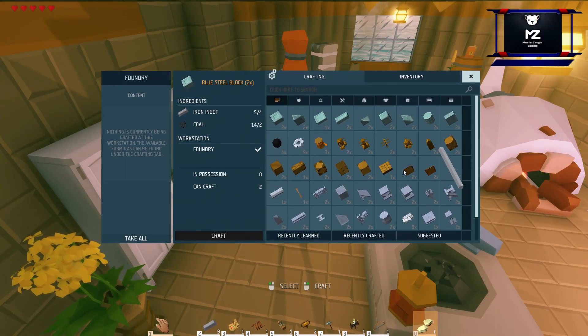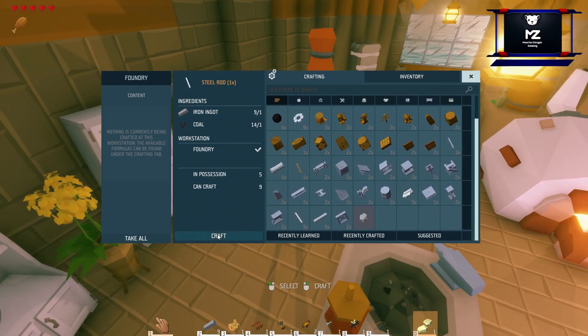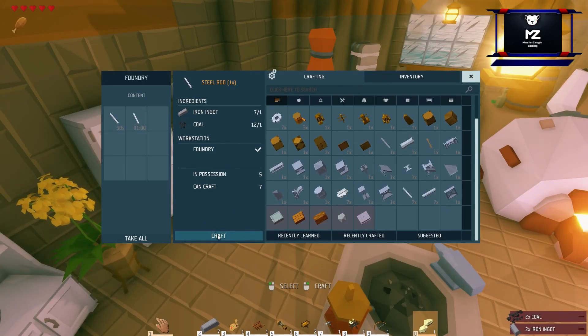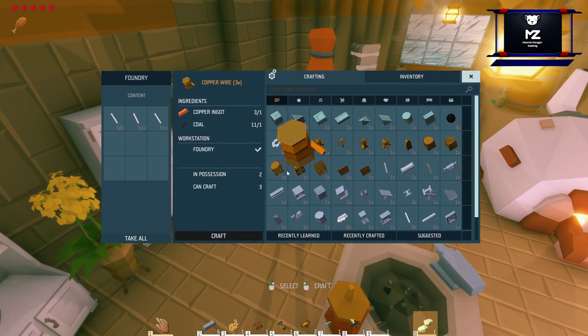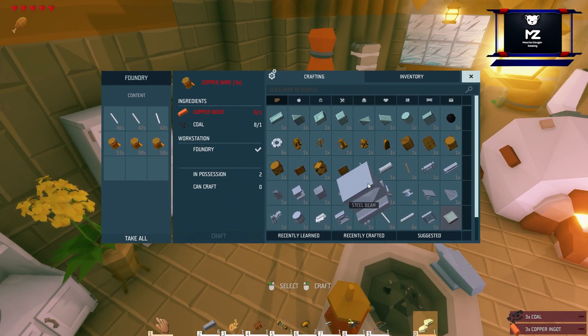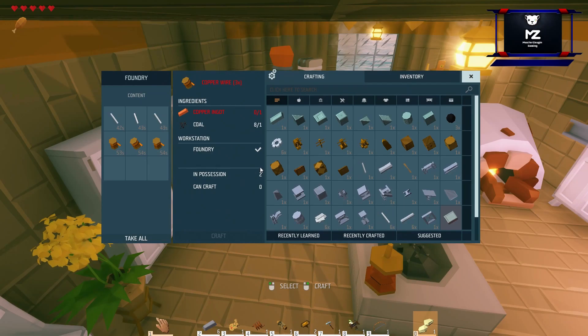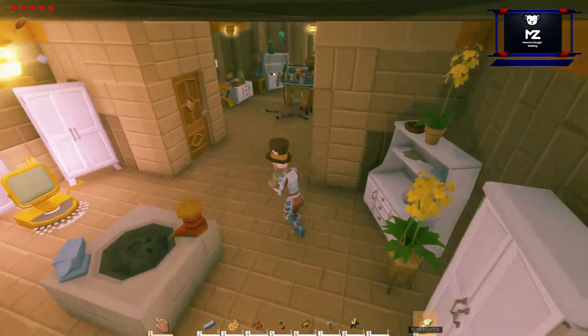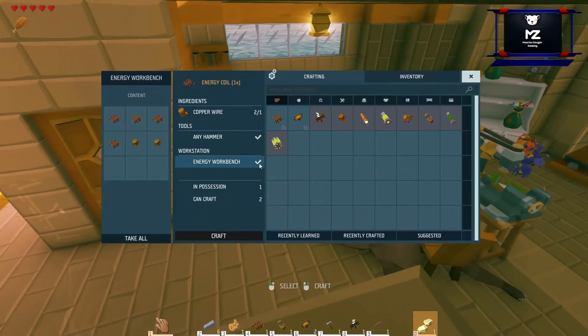We're going to make some normal steel rods — quite easy. And we need the plates, and that makes some more copper. I should have enough plates, I think. As you can see in the background, I'm already smelting my iron so we don't run out of iron while we're doing this video. This is already ready.